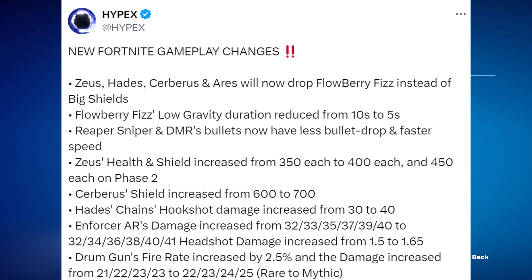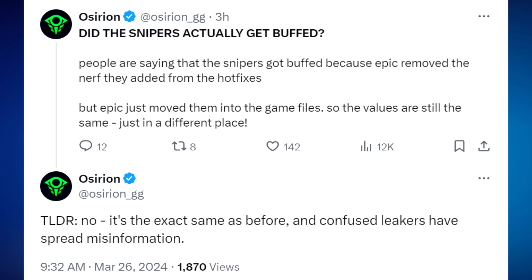Now for some huge gameplay changes. According to Hypex: Zeus, Hades, Cerberus, and Aries will now drop Flowberry Fizz instead of big shields — I prefer Flowberry over big shields anyway. However, Flowberry Fizz got nerfed — low gravity duration reduced from 10 seconds to five. The next change was reported as a buff to the reaper sniper and DMR, with less bullet drop and faster bullet speed. But another leaker clarified that Epic just moved the values from hot fixes into game files, so the values are the same — snipers did not actually get buffed, and that was misinformation.